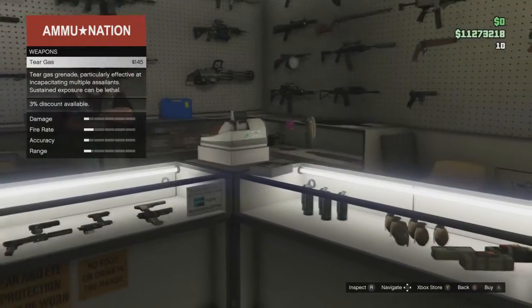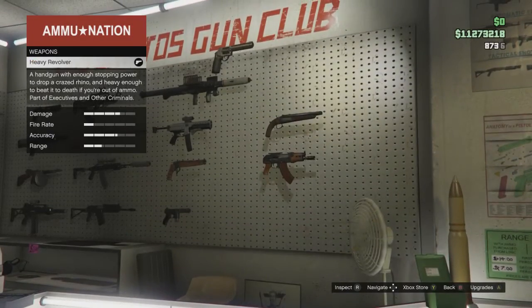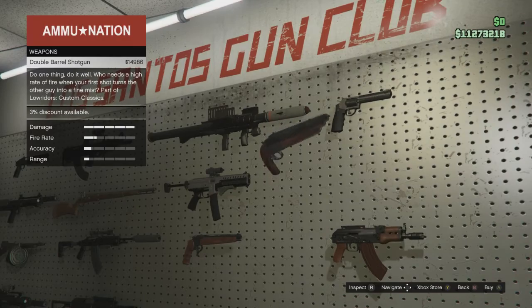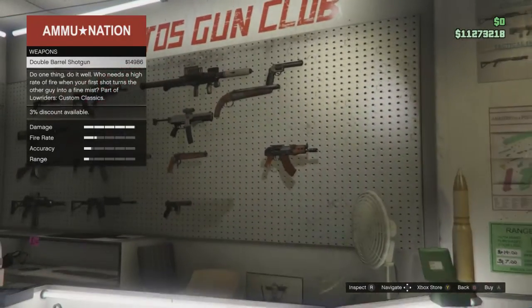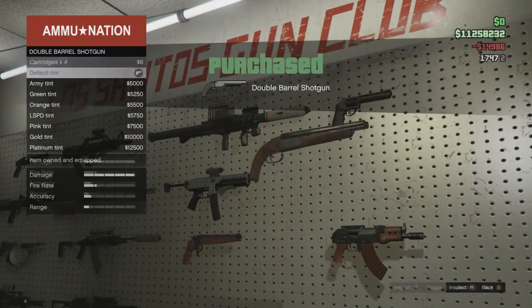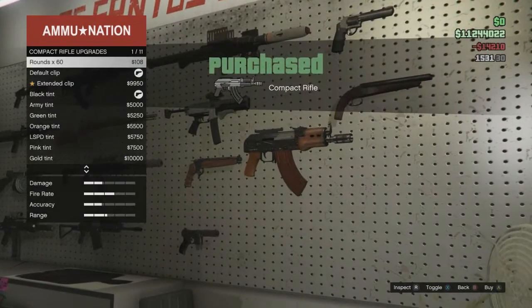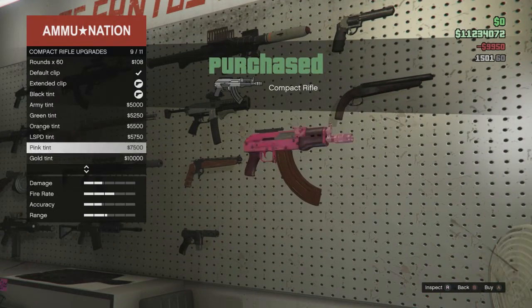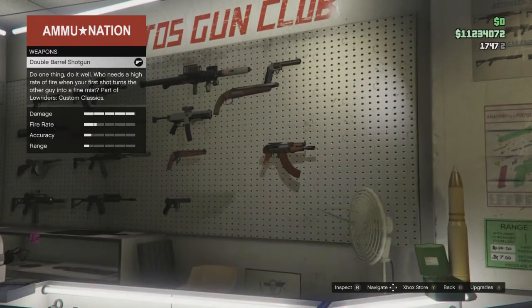The new weapons are the double barrel shotgun and the compact rifle. It looks like Rockstar has once again tweaked the weapon section in Ammu-Nation. We've got the double barrel shotgun for nearly fifteen thousand dollars - we're going to purchase that. There really isn't much to go with it besides various tints. Then the compact rifle for about fourteen thousand dollars, and you definitely want to get that extended clip which holds 60 rounds.